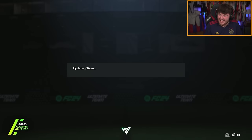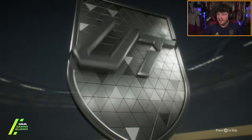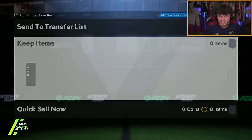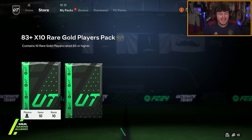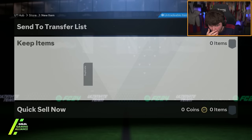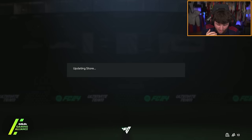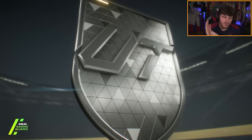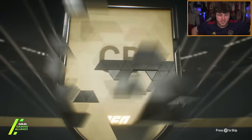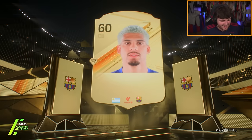Yes, get in! That is class. I've got 283x10 and 83x20 left — I highly doubt we get anything now. I don't deserve anything else. That's my luck used. But let's go — that's insane! I really thought that was Haaland. When I saw that gold striker I really thought we just packed Haaland. I'll take it regardless — 3 mil for that Frimpong. 83x20 now — no blue, I didn't expect it. We got our massive pull!